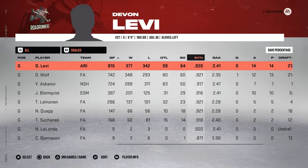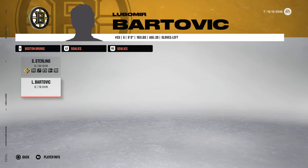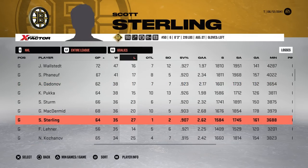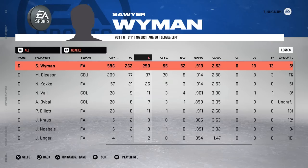In year 18, it would be Levi accompanied by Wolf and Askarov headed for retirement. The Bruins once again making the playoffs with 88 points — not a great year, but they managed to sneak in. Sterling is also down to 92 overall and only puts up a .907 save percentage, really starting to tail off. The Red Wings put them out in six games.